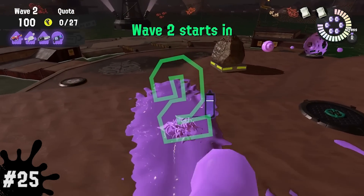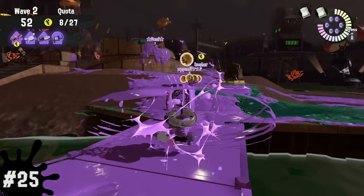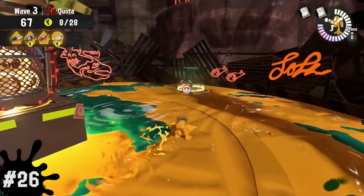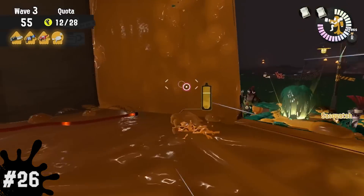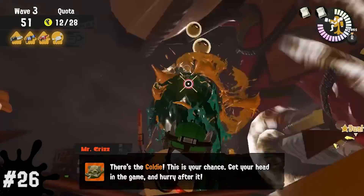Number 25, during Tornado, try your best to form an assembly line of tossing eggs from the shore all the way over to the basket. Weapons with the highest DPS should prioritize taking out any Salmonids that drop in from the sky. Number 26, in Goldie Seeking, pay attention to the Gushers that don't have the Goldie inside. The higher they rise, the closer you are to finding it, so if you find a Gusher that flows much lower, then any Gusher near it definitely won't have the Goldie inside.